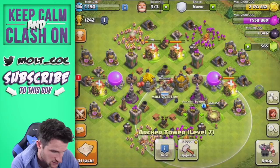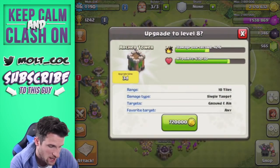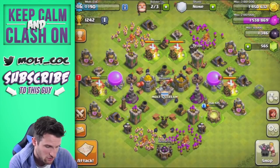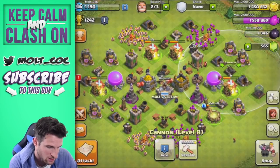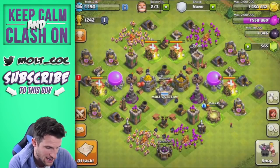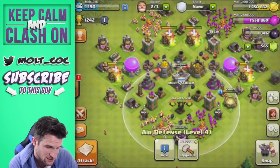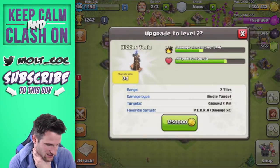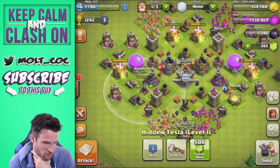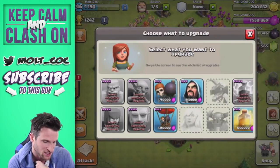Level 7, level 7 — we have one level 8, and 8 is max. Four times level 7, so let's upgrade this archer tower. All of our mortars are maxed out, all of our cannons are maxed out at 8. All we have left are archer towers and air defense. I don't want to do the air defense — I want to upgrade one of the teslas because teslas are hilariously fun. Three days on that tesla.